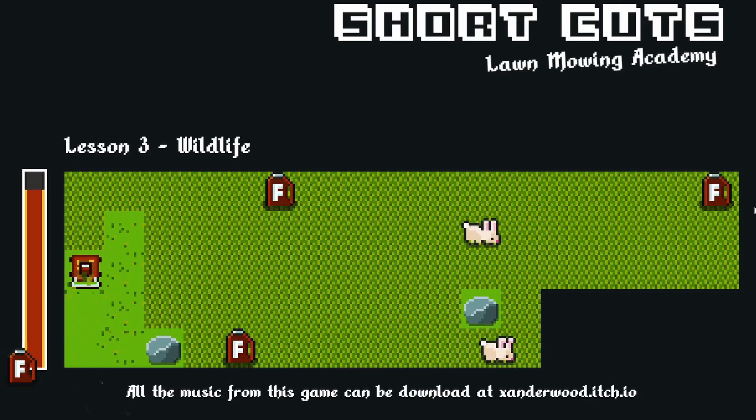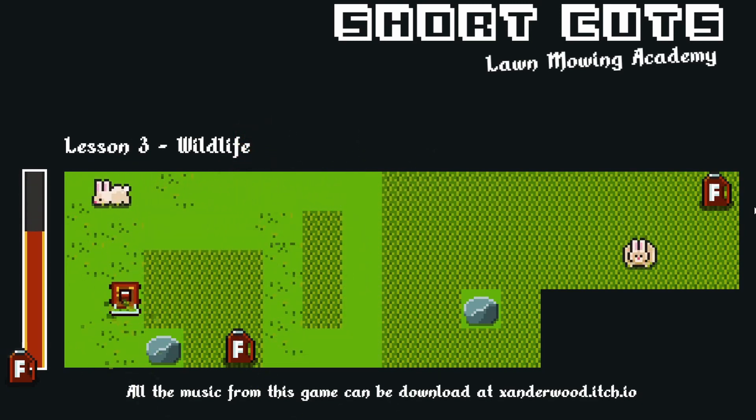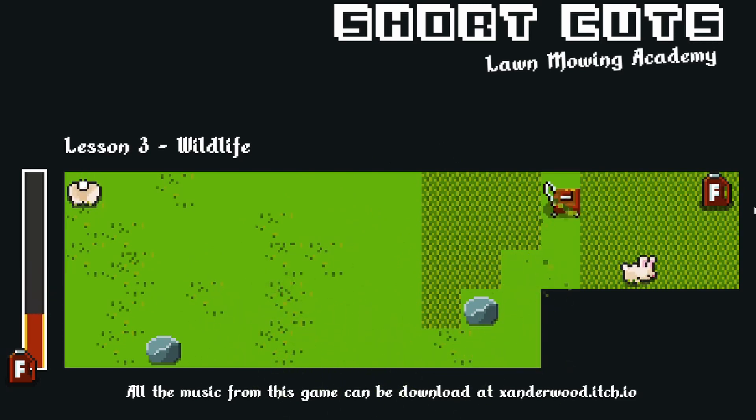Next I needed to create a difficulty curve. I figured what better than a limited amount of fuel. As the player had free control to choose whichever path they wanted to cut the grass, they would need to make good decisions to conserve enough fuel to make it around the entire garden. I added fuel canisters that would replenish fuel if the player collided with them.